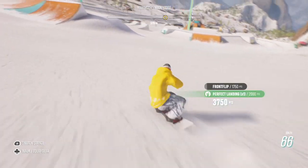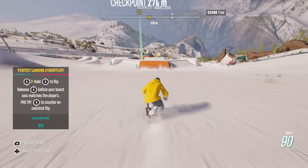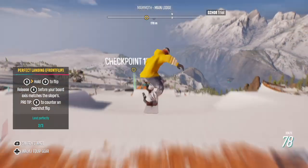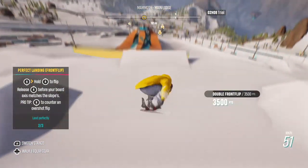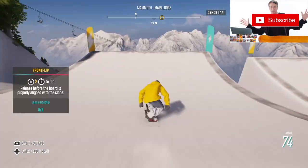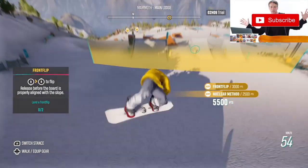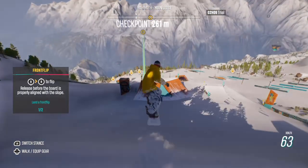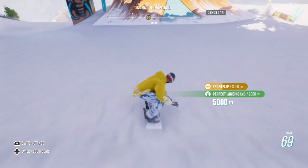Press X or square to change the position of your rider — this will change the view you've got. For tricks, this is my favourite position, similar to the Tony Hawk's Pro Skater view. Can't beat it for the freestyle events personally. Another trick and tip: hold the left trigger to do a grab trick while doing the rotations. You can also do a spin trick, grind, etc.